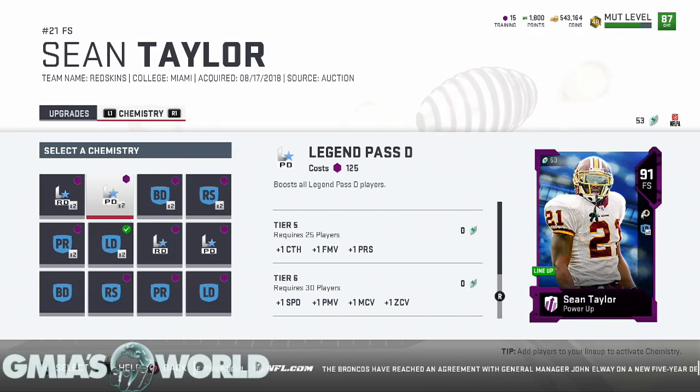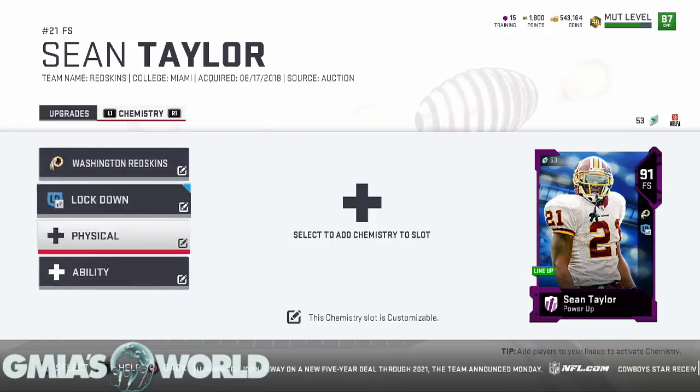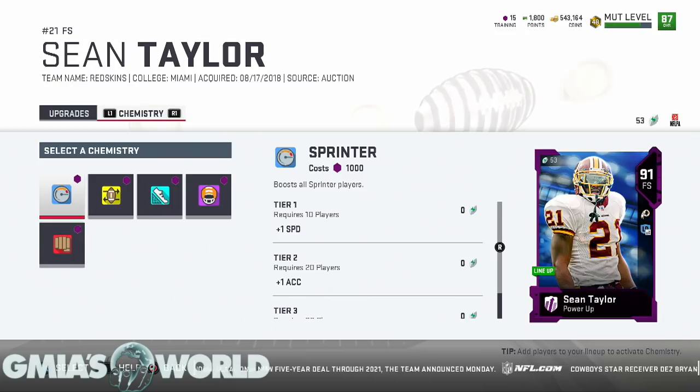With times-two chemistry, 11 times 2 is 22, so you'd need an additional 4 players — 15 players with times-two to get the plus-one speed and extra stats from the legend chemistry. On top of that you could do other things, like the sprinter chemistry — with just 10 sprinters you get plus-one speed, costing 10,000 training points. So that's already an additional boost, and there are so many different ways to build your team.